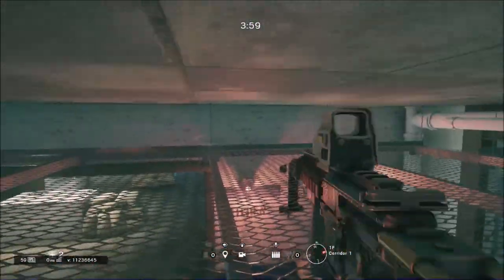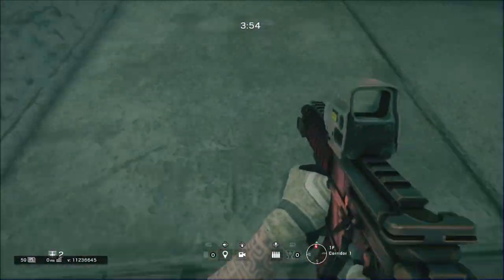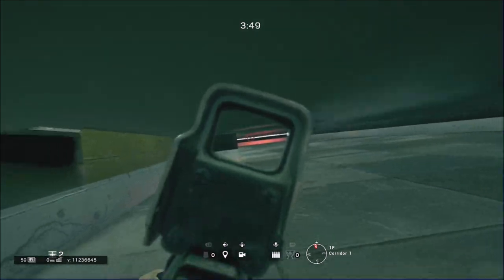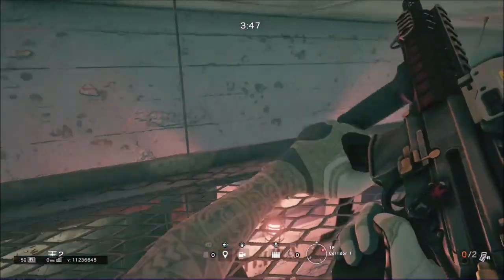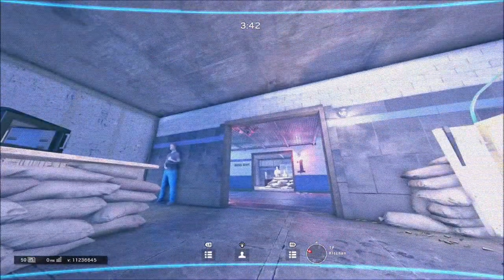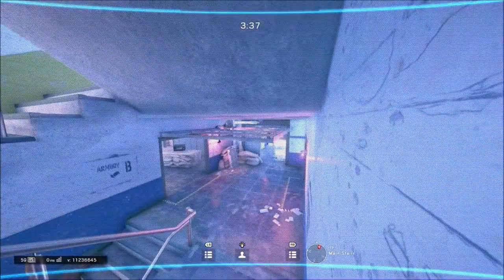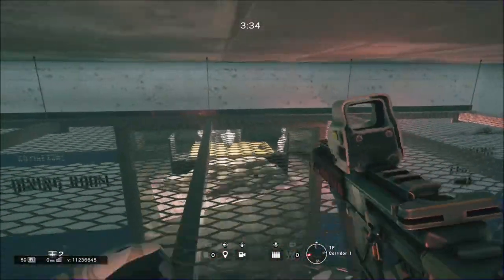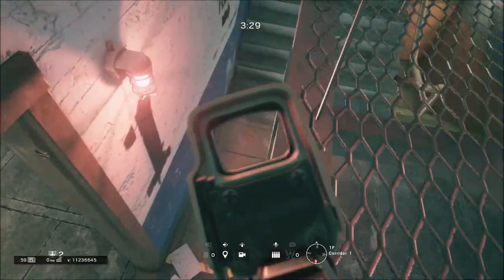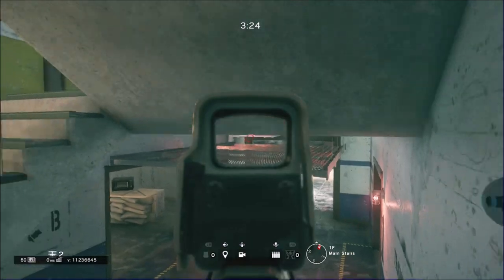I'll go into the Velcams in a second to show you what it looks like from below. I never actually thought about it, but you can throw a Velcam in here — I wonder what you could see. Yeah, from the cams you do see my body, which is sort of strange. If people come from the stairs, let's just hope you don't die. You can of course get down if you come on this side, but that's that for that spot.